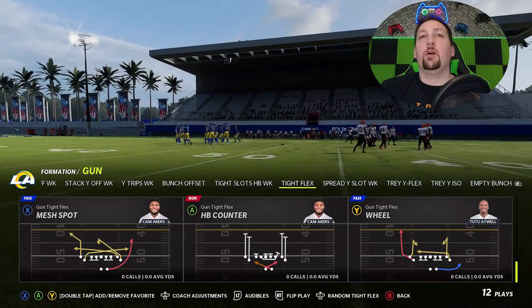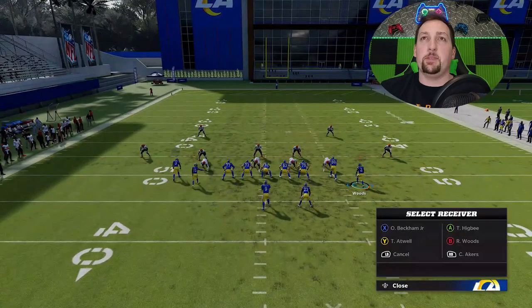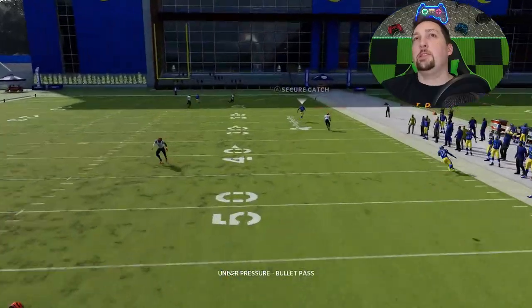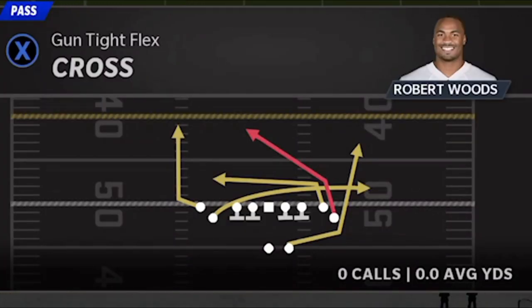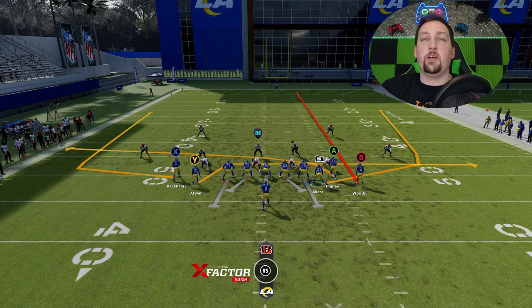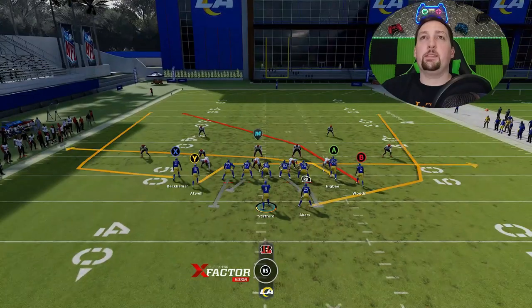Against Cover 2, put the B route on a streak, put the RB on a wheel route, and motion them to the line of scrimmage. You'll still have good check downs with the drags, but the RB route is going to get open outside the safety and above the cornerback. The Cross play is slightly better for the wheel route — the route gets up the field faster and at a better angle. It's best run from a hash mark to the open side of the field, putting the wire out on a streak and blocking your running back.